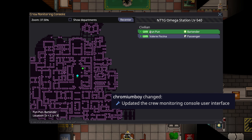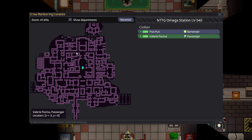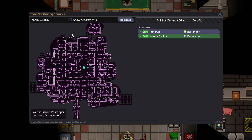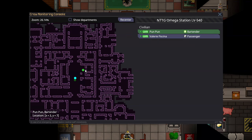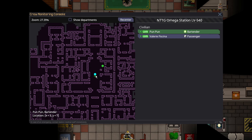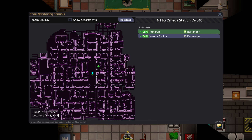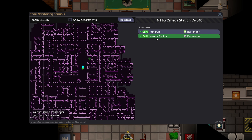The crew monitor has received a pretty large visual improvement. You can even do things like show departments, though it's not quite set up for every single station yet. It allows you to track people much easier — for example, if I click on Pun Pun over there it will move the camera there. The flashing blue dot is where the monitor is, giving you a relative idea of which direction to go. You can even see yourself — my character is Valeri and I have my suit sensors on maximum. If I turn them off, you'll see me disappear off the map once it refreshes.